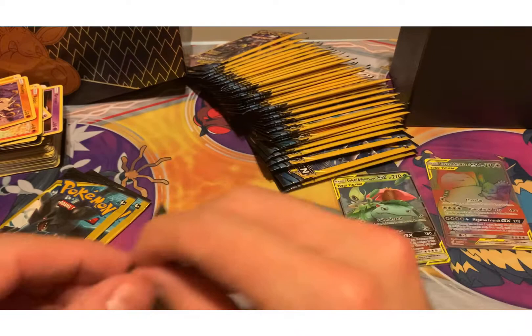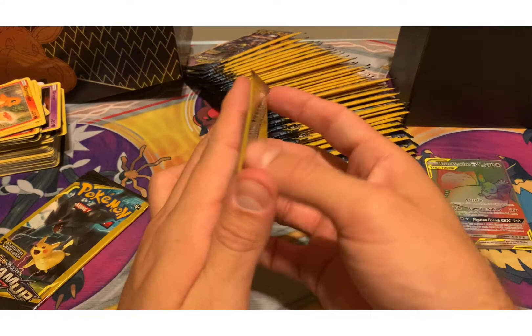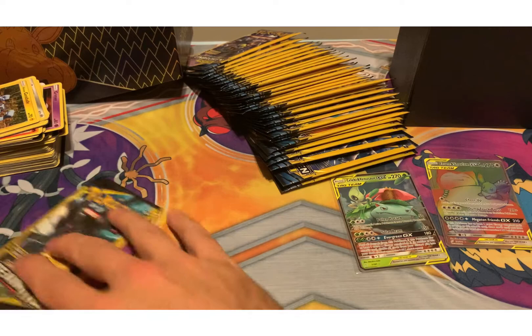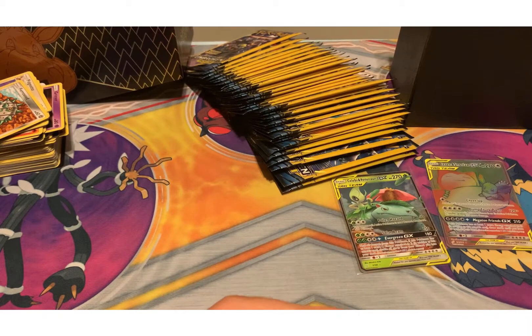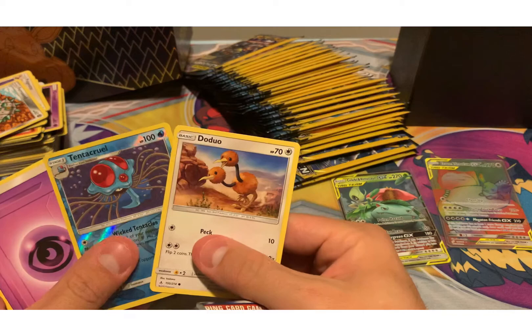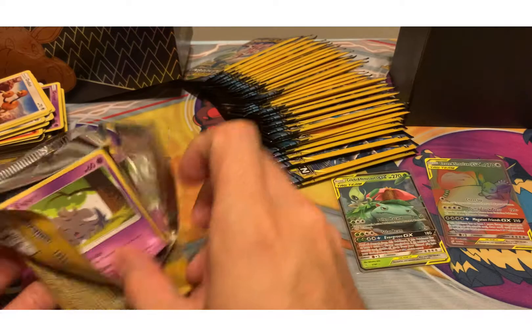Articuno holo — nice! Nice cards. Bronzor, Morgrem, Boltund... cool artwork. All right, that's Team Up. Now moving on to Unbroken Bonds — hopefully we can pull some Charizards. Pidgeotto, Dragonair... got four. These don't have the extra code cards so they could theoretically have been weighed, but I really don't think so — these are literally from the middle of nowhere.